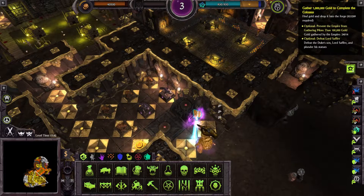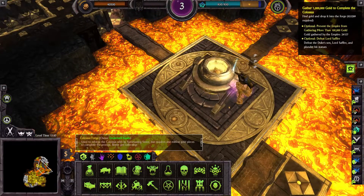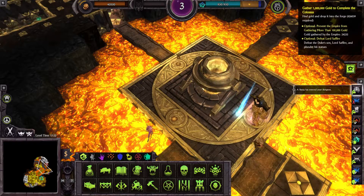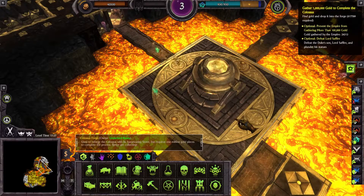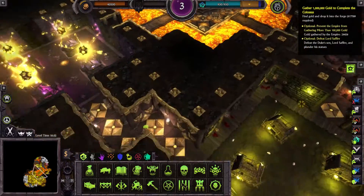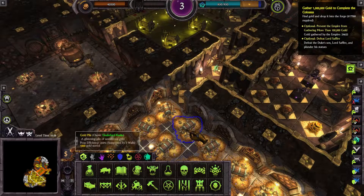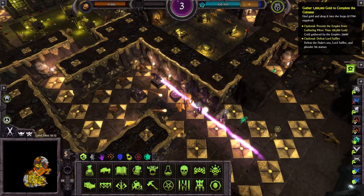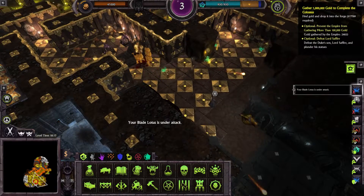Let's pick a few up and drop them in the cauldron. None of these give the satisfying blink of that lightning flash when Mendekos threw in the statue of Manda of the Gold. You don't suppose... nah, they would never do something as silly as that. Your blade Lotus is under attack.